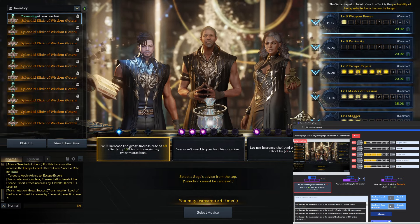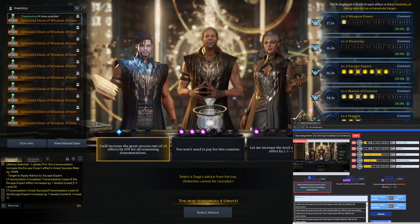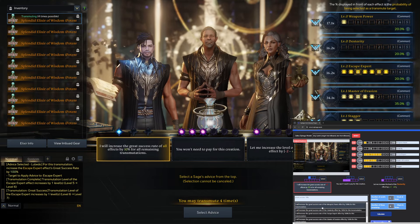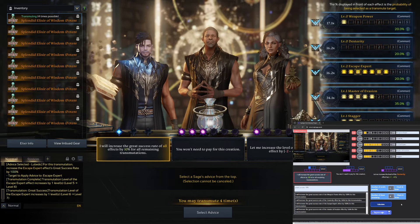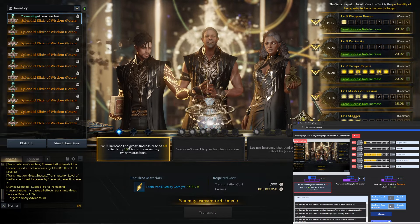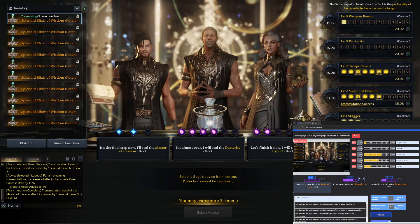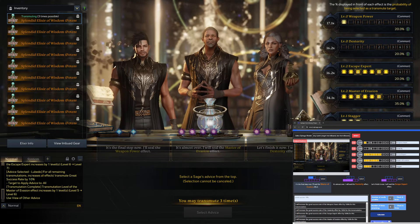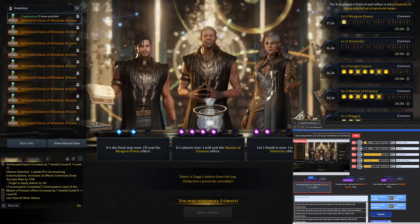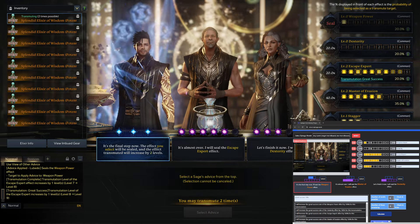That is not the one — it is 10%. Great success. Still wants me to pick that, fair enough. It wants me to re-roll now, so I will. My re-roll — it wants me to seal weapon power, fair enough. We hit a great success, which is pretty good.